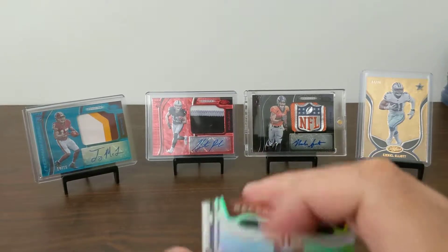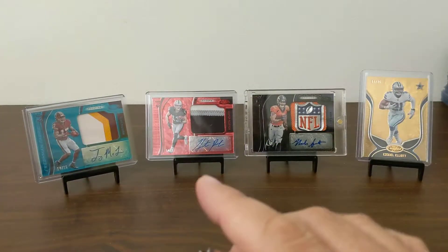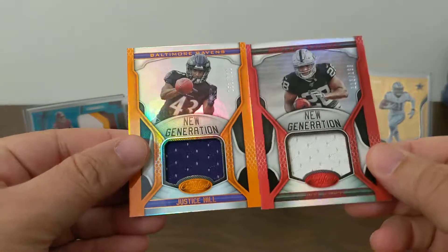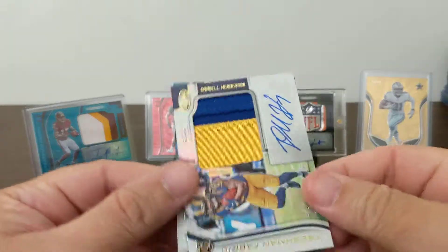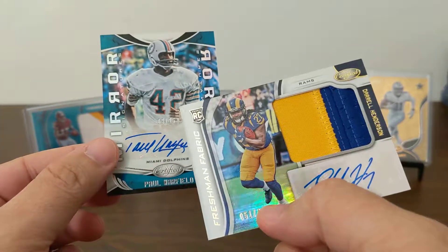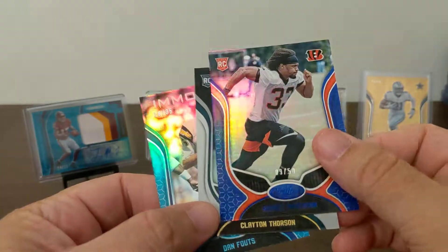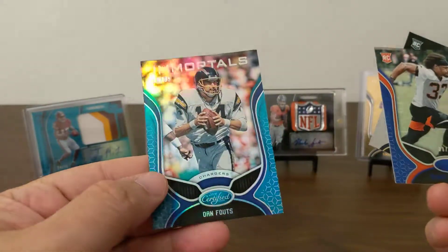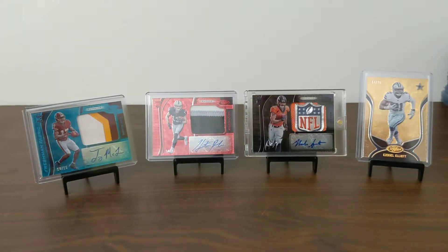Well, that'll do it for our first box of Certified. Baker, a couple Bradys, our two mem cards — Josh Jacobs, and Justice Hill. Paul Warfield to 25, and then Daryl Henderson with the chunky patch. Our rookies to 50 and to 399, and the Immortals Dan Fouts to 35. Not a horrible box, not a crazy good box, but I'll take it. Thanks for watching — please like and subscribe, and I'll open another one soon. Watch for it. Thanks, bye!